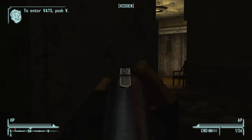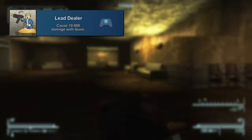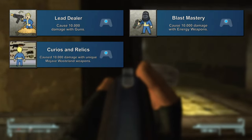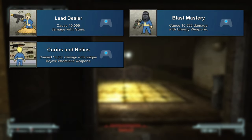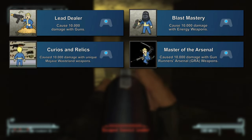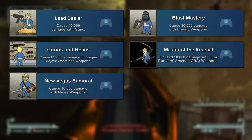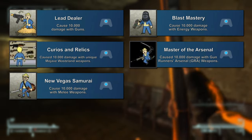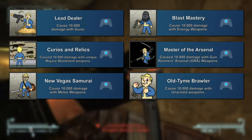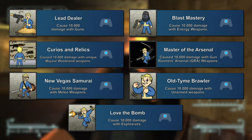Next up, we have a lot of different achievements related to doing 10,000 damage with different types of weapons. We have 'Lead Dealer' for causing 10,000 damage with guns; 'Blast Mastery' for 10,000 damage with energy weapons like laser rifles and plasma rifles; 'Curios and Relics' for 10,000 damage with unique Mojave Wasteland weapons like That Gun; 'Master of the Arsenal' for 10,000 damage with Gunrunners Arsenal weapons with the GRA tag; 'New Vegas Samurai' for 10,000 damage with melee weapons; 'Old Time Brawler' for 10,000 damage with unarmed weapons like power fists and brass knuckles; and 'Love the Bomb' for 10,000 damage with explosives like grenades, mines, and grenade launchers.